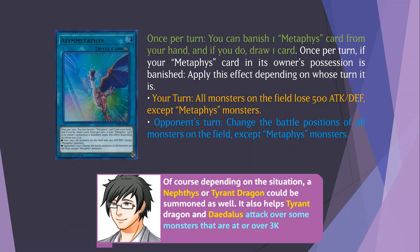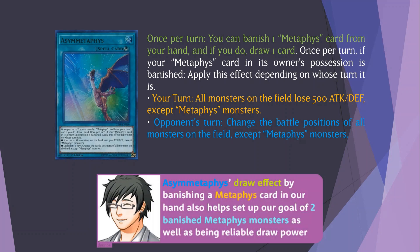Depending on the situation, a Nephthys or Tyrant Dragon could be summoned as well. It also helps Tyrant Dragon and Daedalus attack over some monsters that are at or over 3000 attack. Asymmetaphys' draw effect, by banishing a Metaphys card in our hand, also helps set up our goal of two banished Metaphys monsters, as well as being reliable draw power.